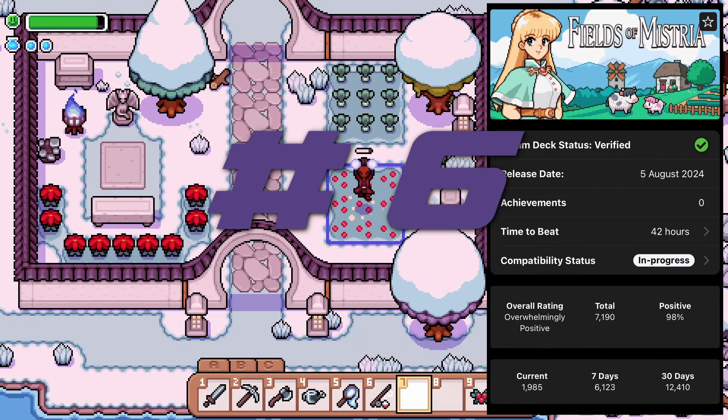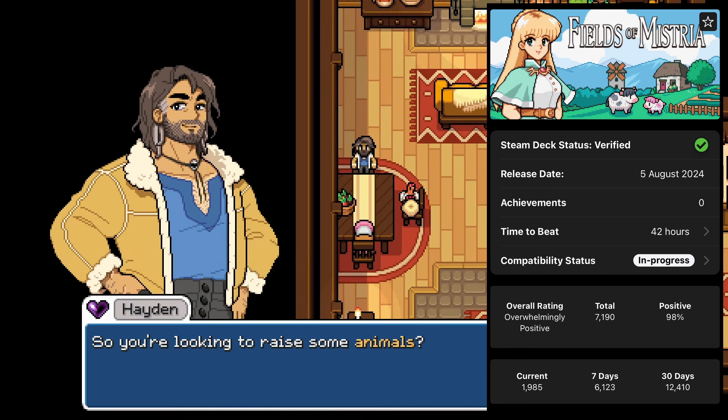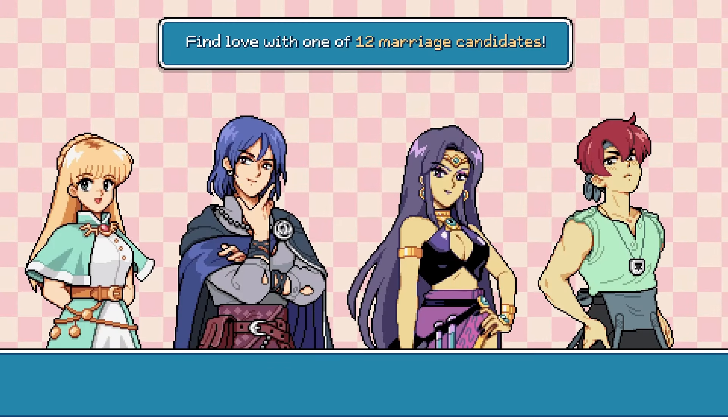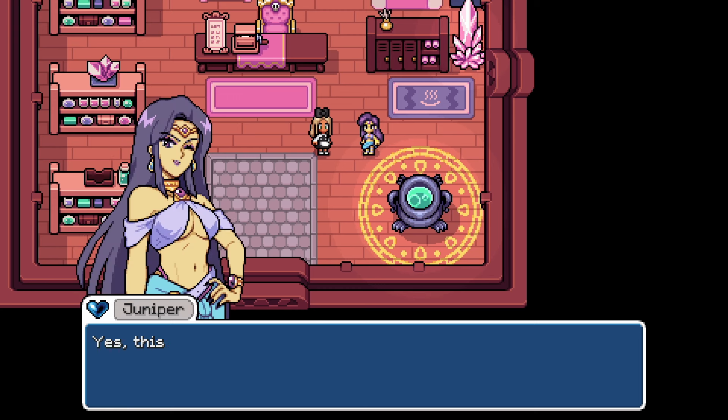At number 6 is the gorgeous Fields of Mystria. An idyllic village is tucked between forest and sea, and you've been offered an overgrown but full of potential homestead in exchange for your assistance. Restore the town to its former glory after an earthquake wreaks havoc and strange magic begins to flow through the land.